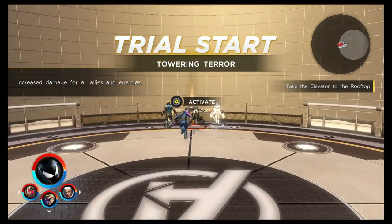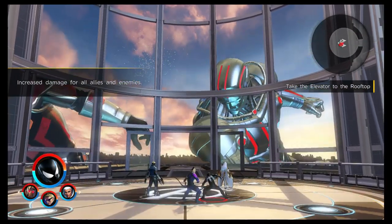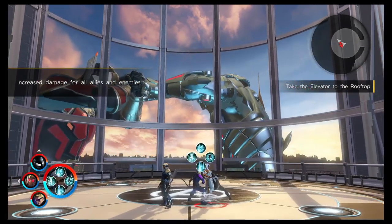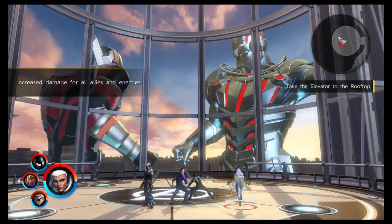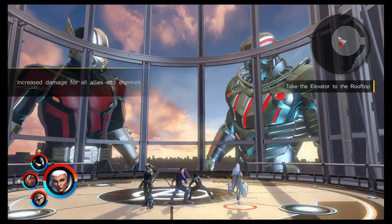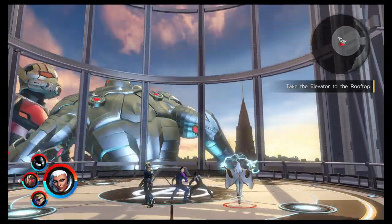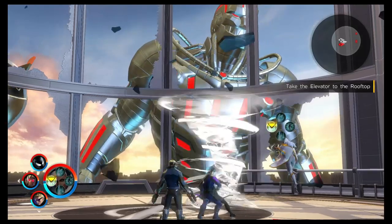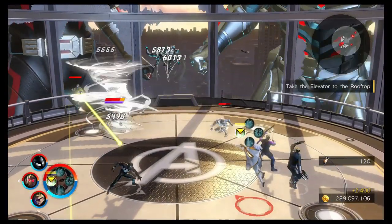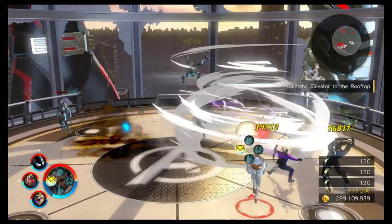As soon as this stage starts, you need to run over and activate the actual lift — do that ASAP. It will then start the lift going up, and you get to watch the awesome fight between Ant-Man and Ultron at the same time. Two times during this section, you'll smash the glass and Ultron bots will come in. You want to use one of your characters and just use the AoE attacks on them to take out the trash quickly. If you switch between characters, that can be a nice way to manage energy.